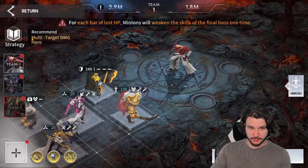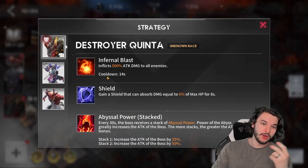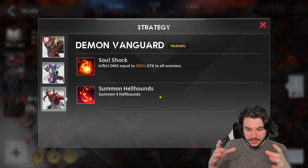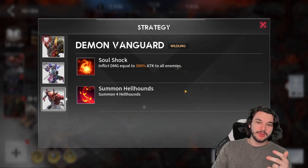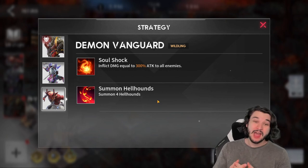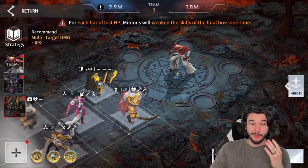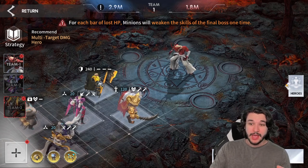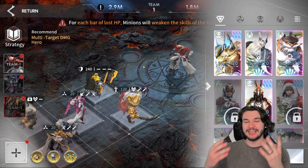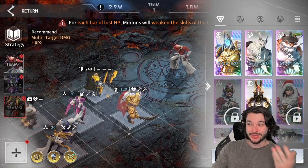For the first demon, you're going to need AOE DPS - people who can hit multiple targets or do a big circular AOE. This boss summons Howl Hounds which will destroy your team members. The boss itself also does a massive amount of damage, so an early game strategy is to use someone with AOE damage who can keep themselves alive and heal through the fight.